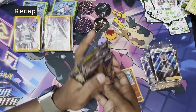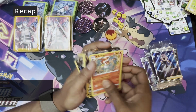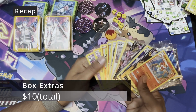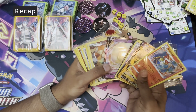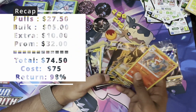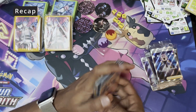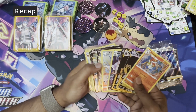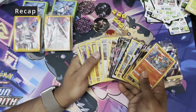On your screen you will see whether we made a profit or loss with this opening. We really love these deck boxes — these milk cartons — because of just the number of hits. 3, 6, 9, 12, 15, 18, 20 hits total. Of which six are regular hollows, so 14 actual hits from 28 packs — about one hit in two packs. That's actually a pretty good ratio, which is why we love these.